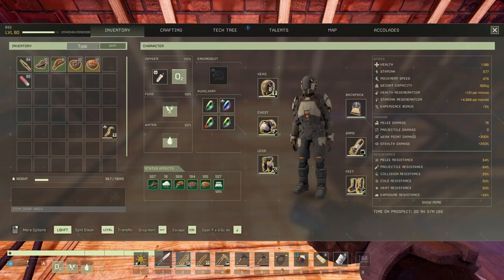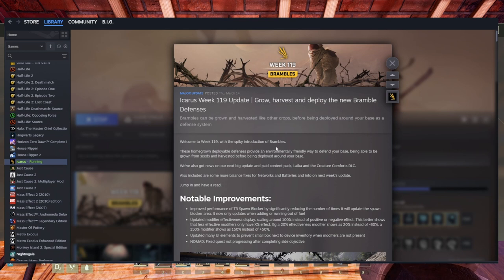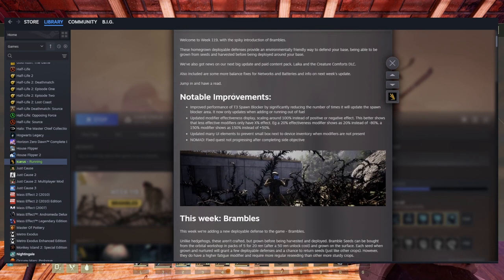Notable improvements: they improved the performance of the tier 3 spawn block — that's your biofuel creature deterrent in tier 3. They also updated the modifier effectiveness display — now scaling around 100% instead of showing positive or negative effect. A 20% effective modifier now shows as 20 instead of minus 80; a 150% modifier shows as 150 instead of plus 50. That's very good because before it was so hard to figure out.